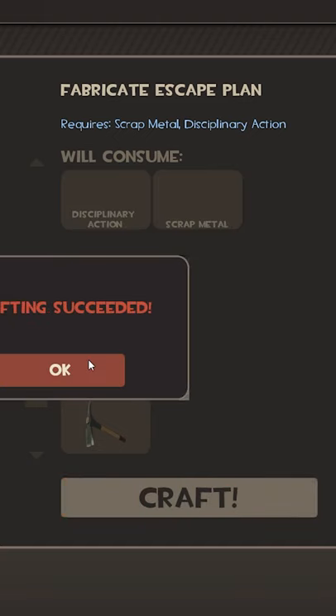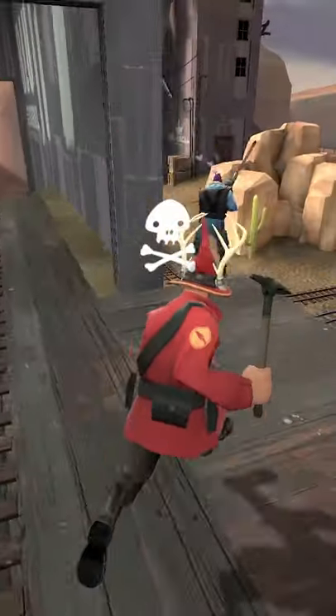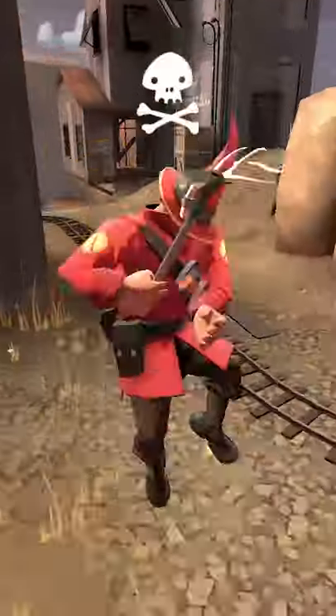You can craft the Escape Plan by combining scrap metal and a Disciplinary Action. Before 2013, using the Escape Plan didn't mark you for death.